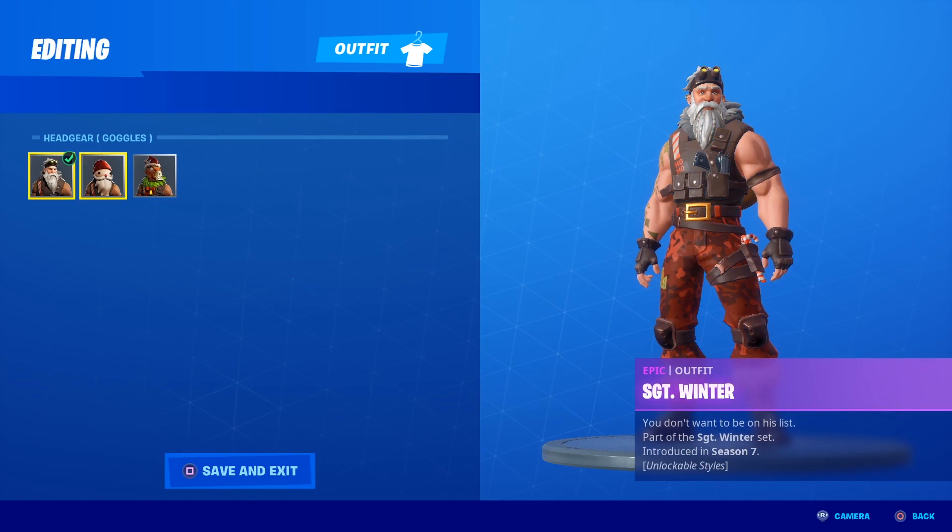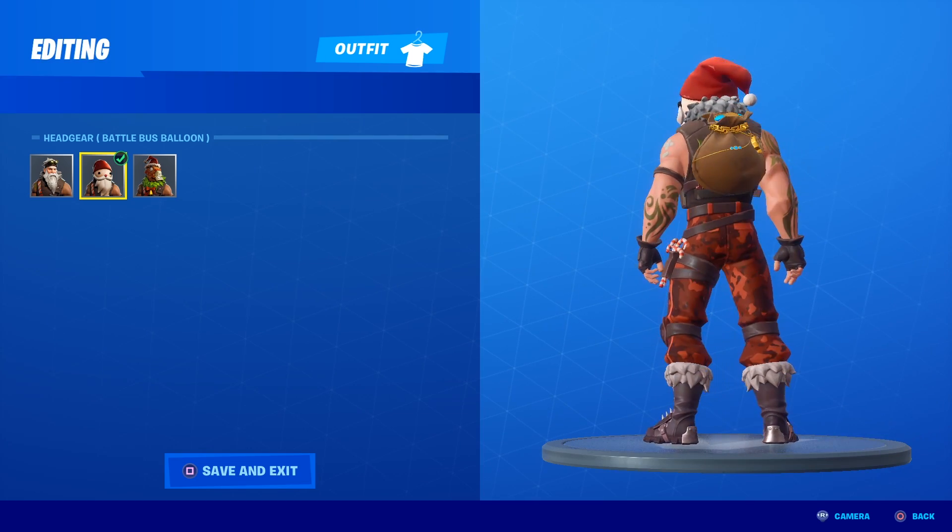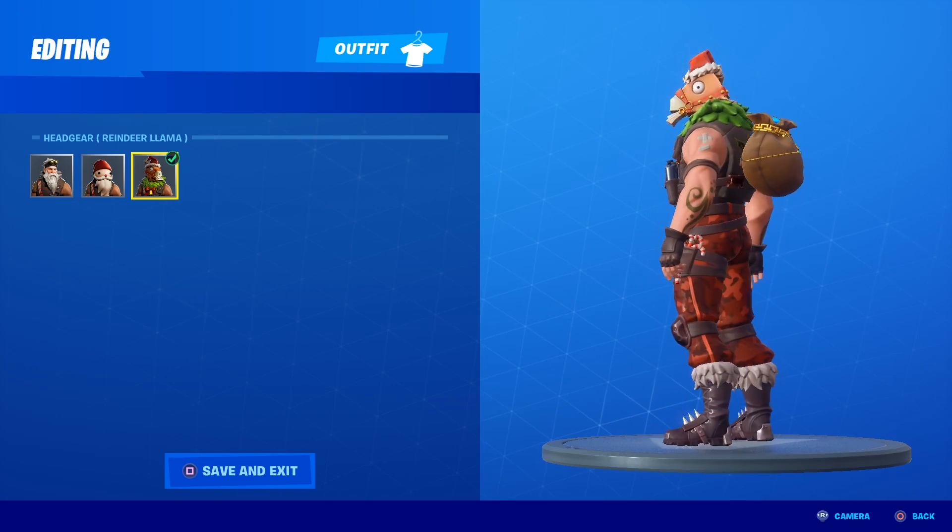We have Scoundrel in the house. Sergeant Winter - he kind of looks like he might be giving away gold instead of presents. I mean, who wouldn't take gold over a present? I'm just saying.